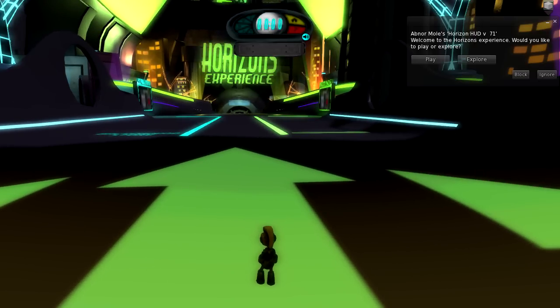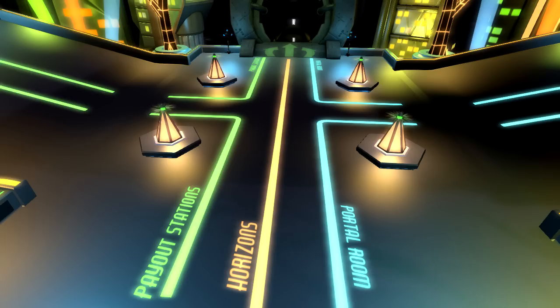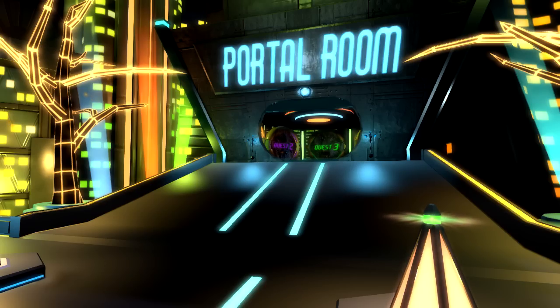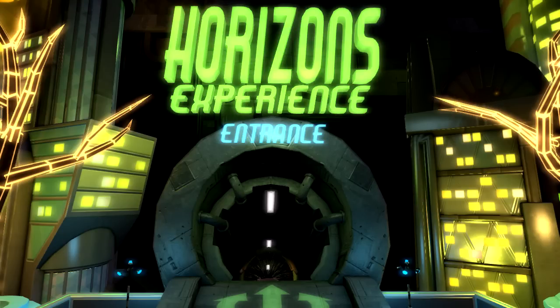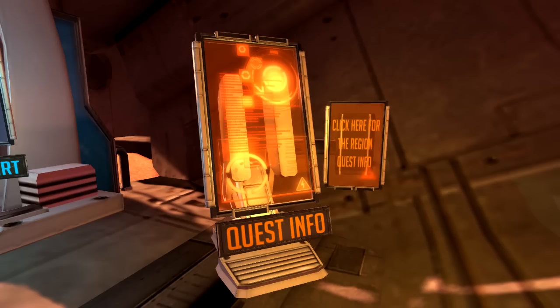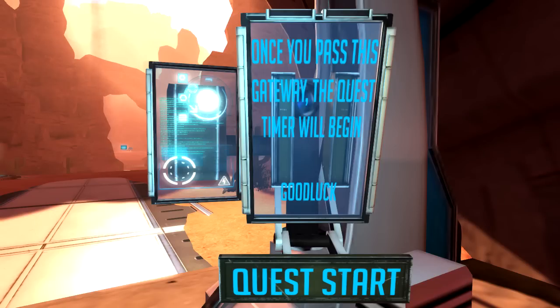In Horizons' home base, you start out in the landing zone where you are asked if you want to be a player or explore. Following the path, you pass the video kiosks and go down to the crossroads where you can turn left to see the payout stations, turn right to use the portals that take you directly to any of the quests, or just go straight ahead and enter the first quest. At the beginning of each quest, you will see three things. First is a HUD kiosk — if you lose your HUD, get within five meters of the kiosk and touch it to receive a new one set to the proper point in your quest progress. The second thing is the quest info kiosk, which gives you a notecard with info on what you need to do. The third and most important thing is the quest gate — walking through it is the official start of the quest, and this is what starts your HUD countdown timer.